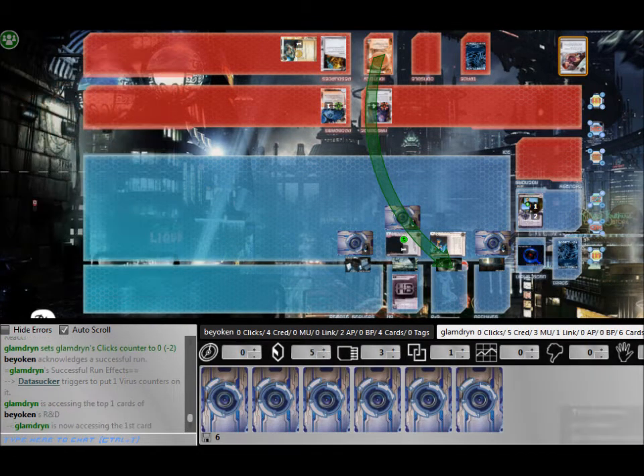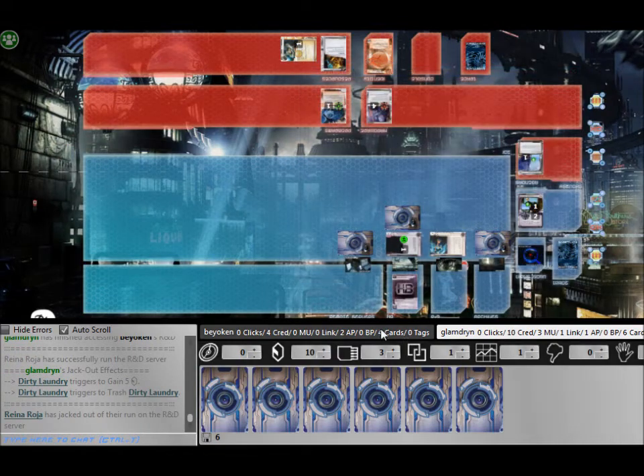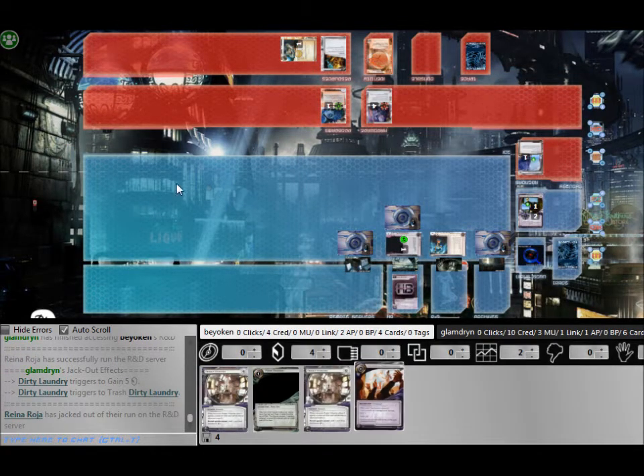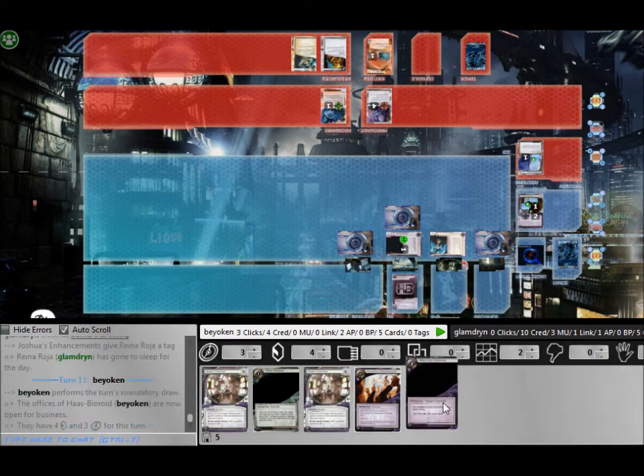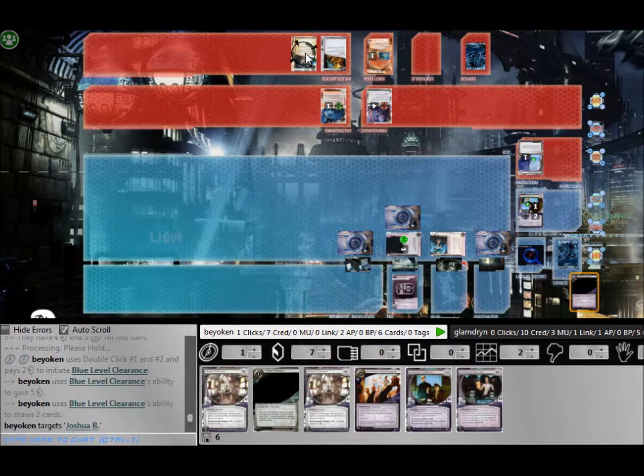He then runs through my Eli using clicks for that. My deck has a mix of both cheap end-the-run ice and taxing ice, the likes of Eli and Viper. I like to have these ice go on top of R&D and HQ to drastically slow the runner down.